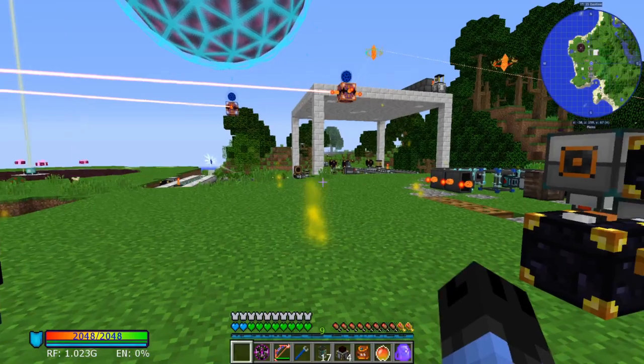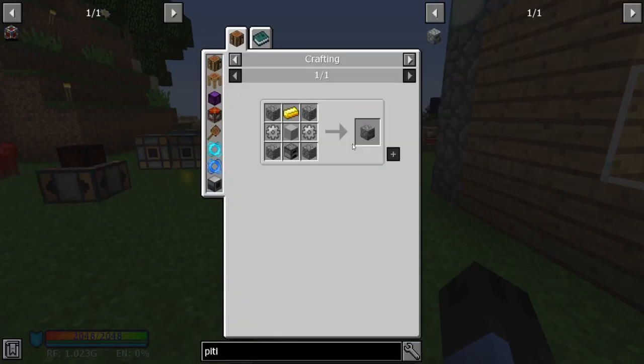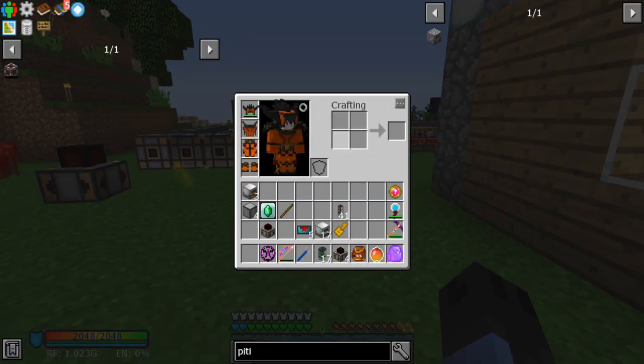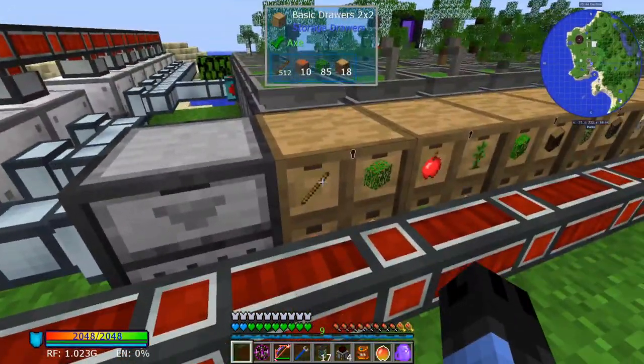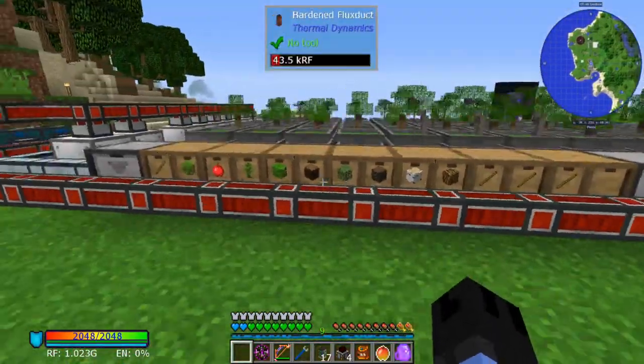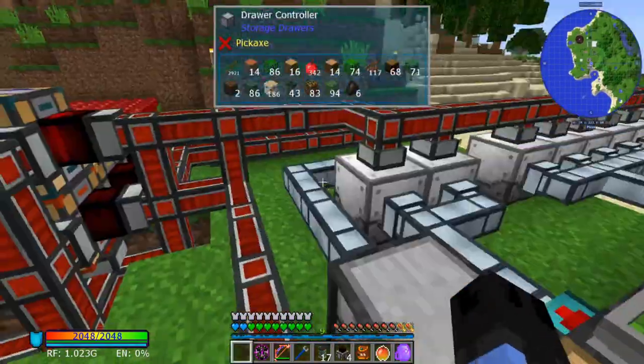I'll just put sticks in the pitiful fuel generators. They also do 37.5 seconds, so you will need a ton of them. Otherwise just void your sticks because they only generate 5 RF a tick.